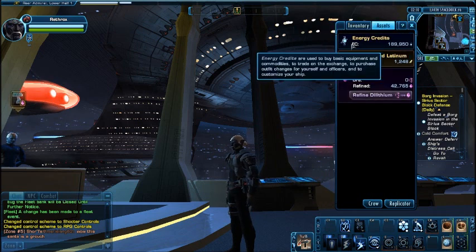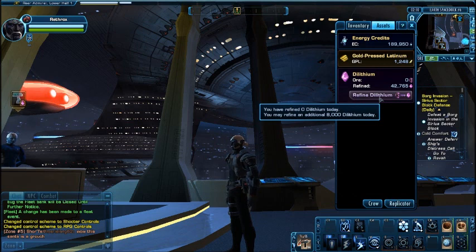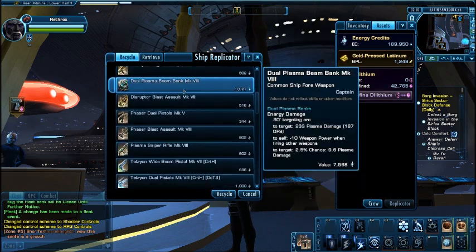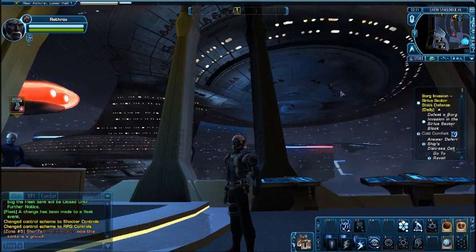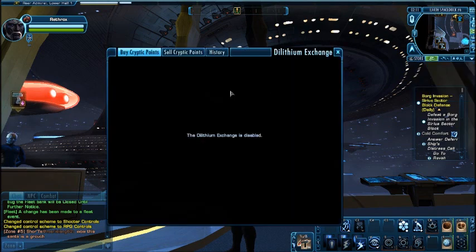Here's the in-game currency. You get credits and can buy various things. Latinum is earned through mini-games. Dilithium is the major currency, and you can buy Cryptic Points with it from other players, or sell your Cryptic Points to get more Dilithium. So it's a win-win for free-to-play and pay-to-play — you can get anything in the C-Store just by playing the game and buying C-Points. The exchange isn't open yet, but it will be when it launches.